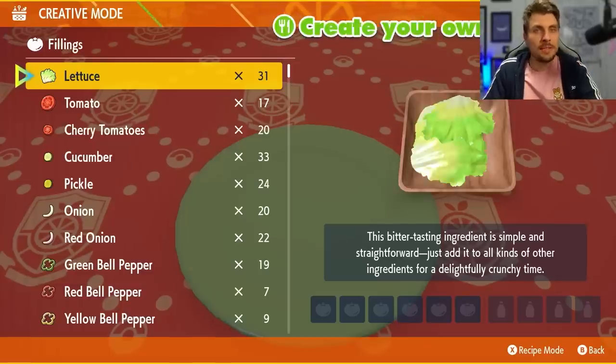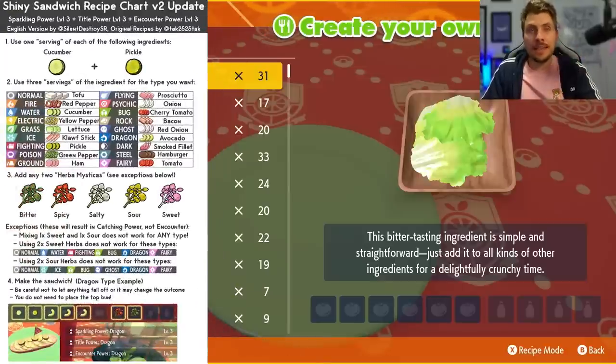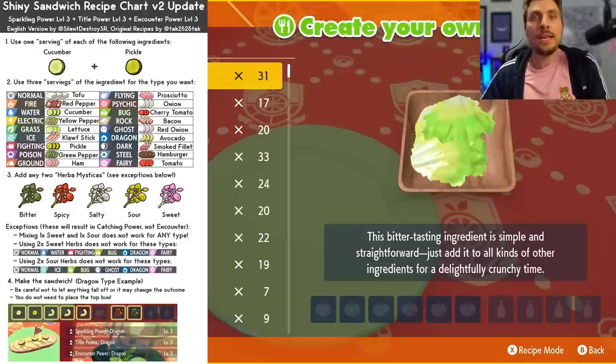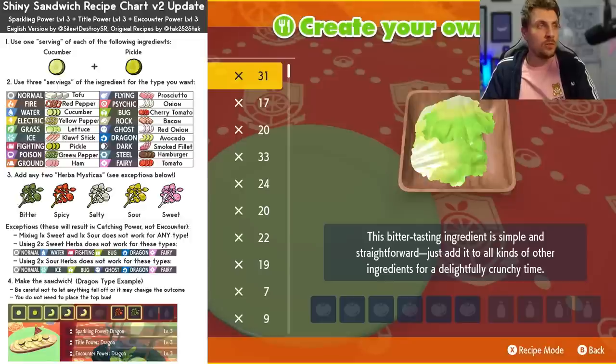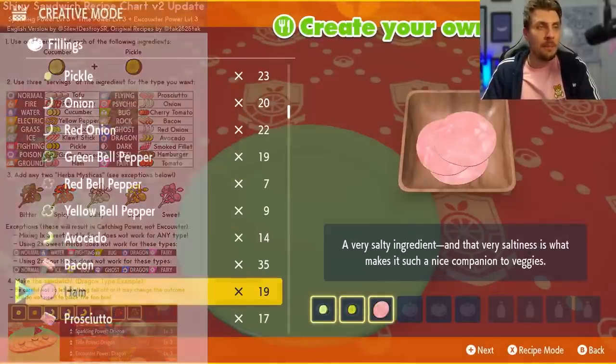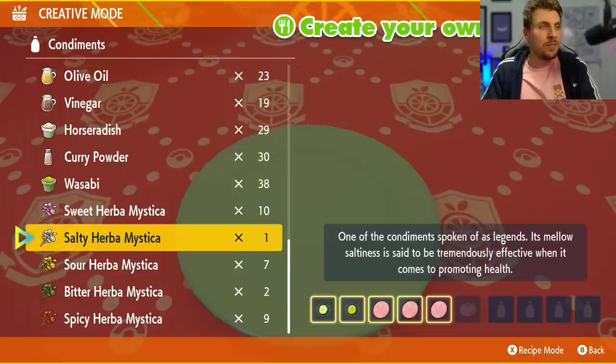You're going to want to come into your picnic and set up a sandwich. I will put an overlay on the screen now giving you some examples of how you can get the ingredients to give you that encounter power level 3 and the sparkling power level 3 for each individual type we'll be looking for, and the sandwich recipe list will be listed in the description — quite useful for mixing and matching the Herba Mystica if you've got different varieties.